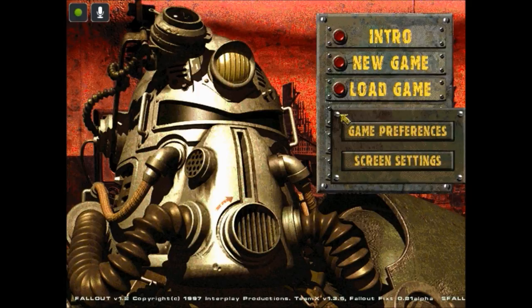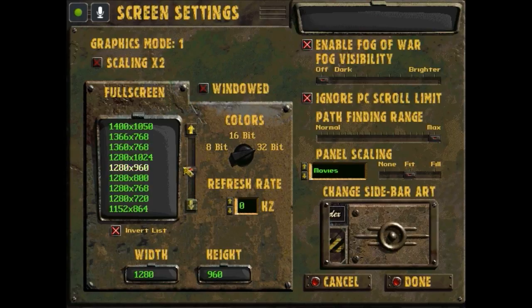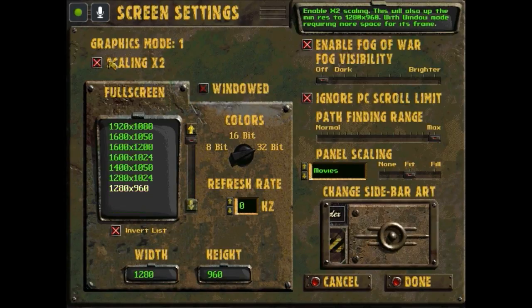Now, this is either because of the mod or because of the re-release from Bethesda — you now have screen settings rather than just preferences. I am recording this in a really odd resolution. If you take this off, you have all the resolutions, but this scales up the graphics to make it bigger. What I'm trying to do is get the footage uploaded in 720p, so I'm recording in 1280 by 960 with scaling up, so the characters are bigger rather than tiny.